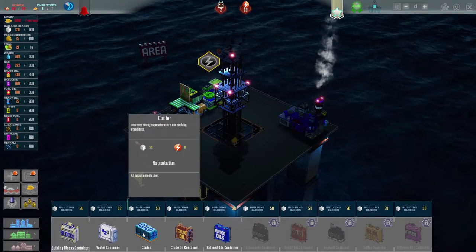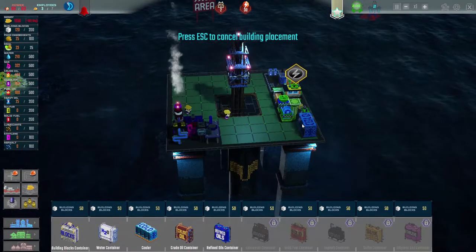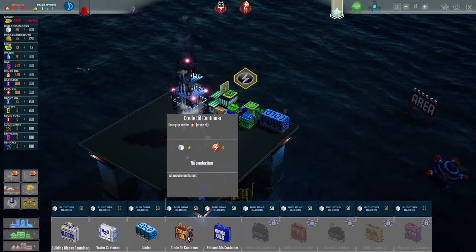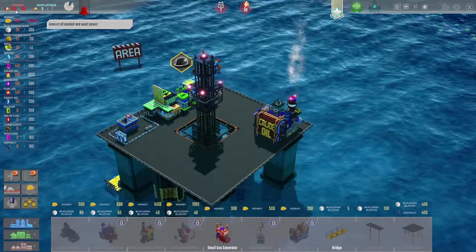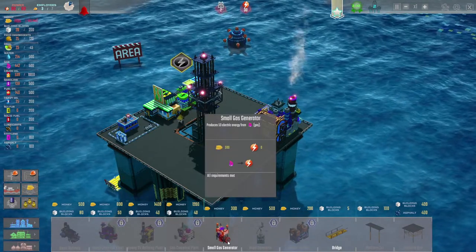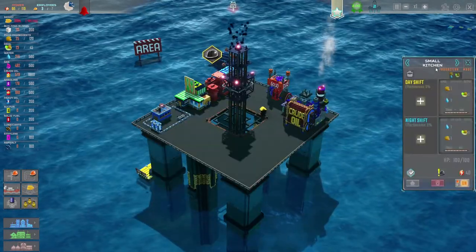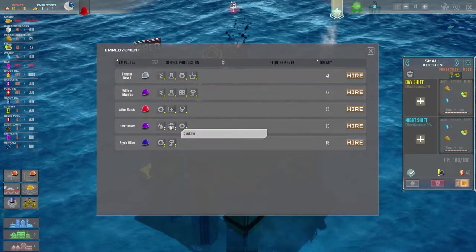This guy has two stars in refinery, so I'll hire him for the night shift — Oliver Smart, you better be smart! A cooler increases storage space for meals and cooking ingredients, so I'll place it next to the canteen and kitchen. Since our crude oil supply is going up, we probably need a crude oil container storage building right next to the refinery. We're using 90 power out of 60 we're producing, so we need a small gas generator.